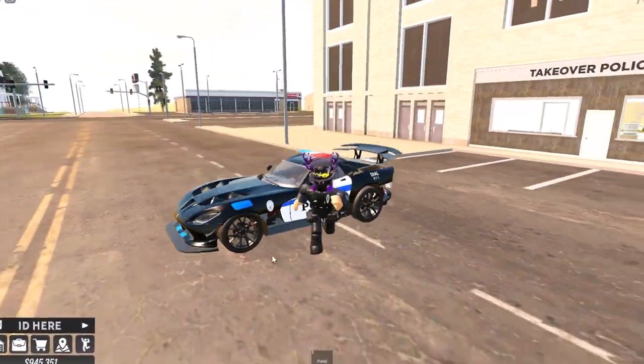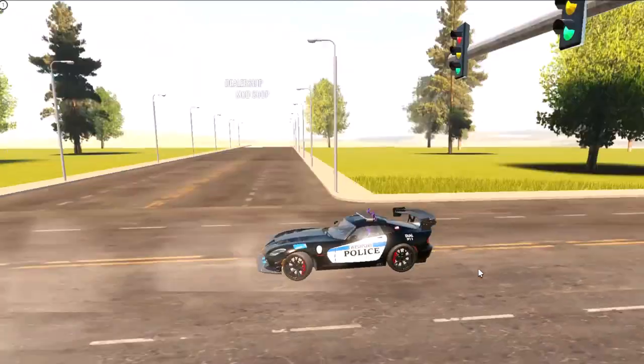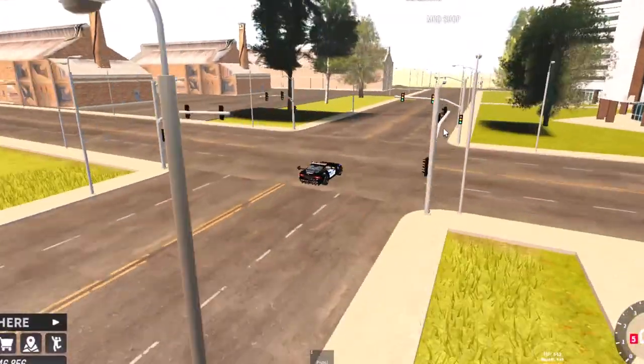Let's start off with the first one — the 2016 Dodge Viper. Let me just drive around a bit. It's pretty fast and it looks awesome. You can probably add boost and stuff to the car to make it even faster.